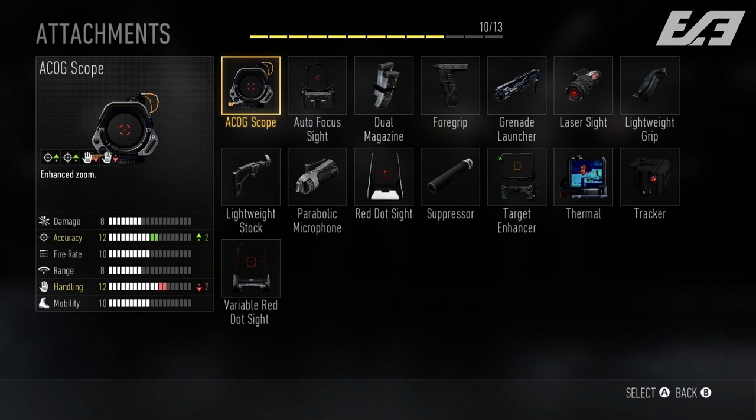So we do have a ton of attachments, and I feel like those are actually what we'll be seeing come launch — maybe one or two more added in, but I think that might be our full list.